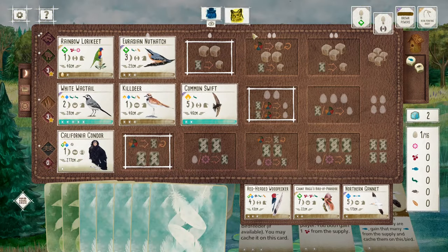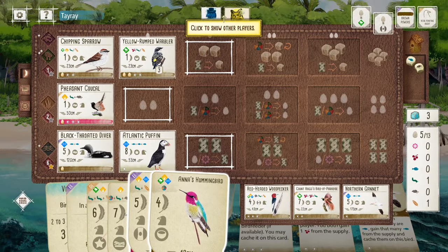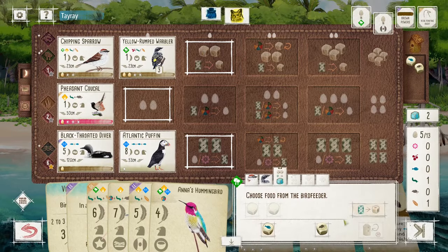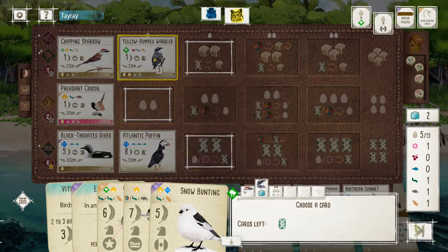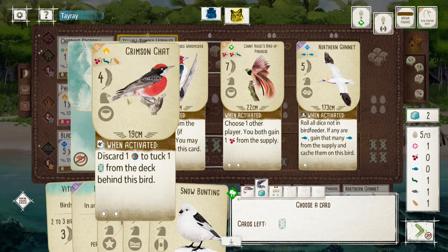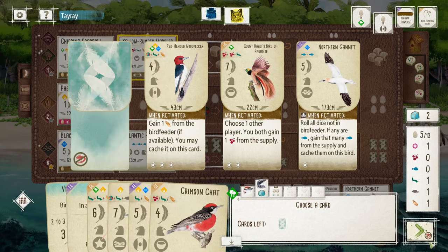I think they don't want to use the feeder for a reason, which I understand. Alright, I'm going to roll it. Two nectar. Crimson Chat.